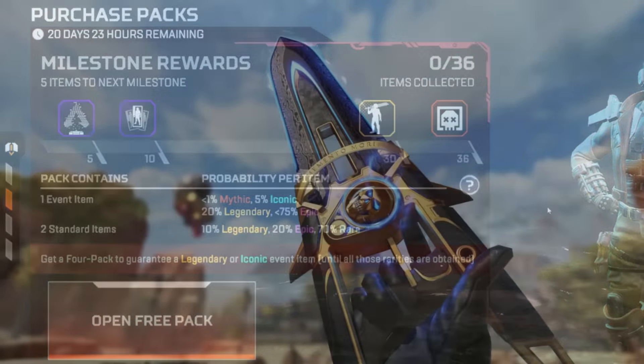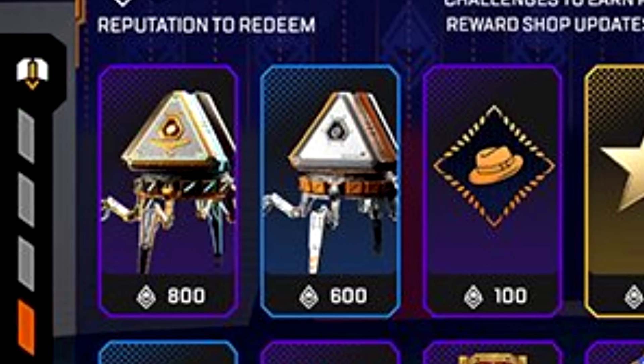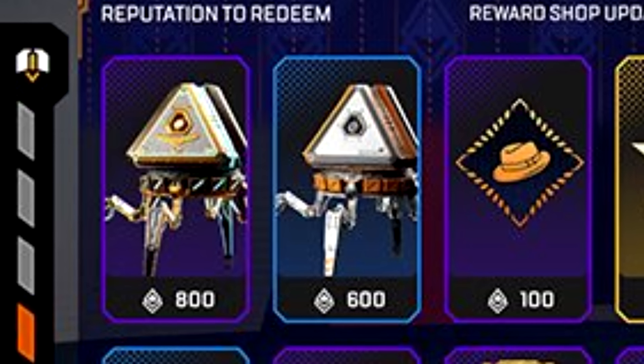The first Artifact we're getting is the Cobalt Qatar, which we've seen in the Shadow Society event trailer. The way to get this is by opening Shadow Society event packs, and most players will have to buy all 36 event packs to be able to get this artifact.